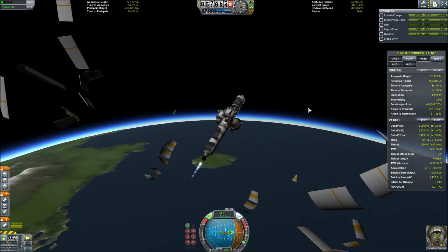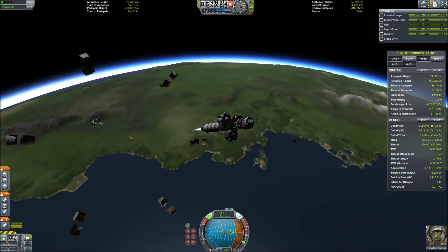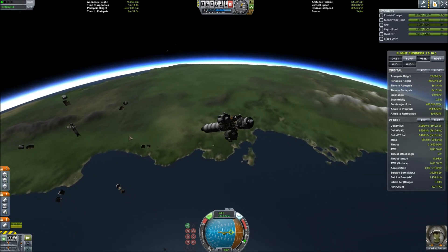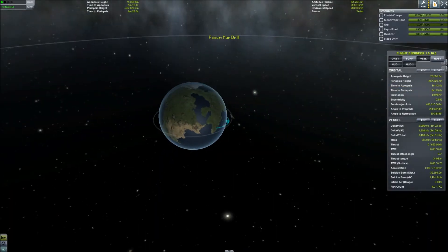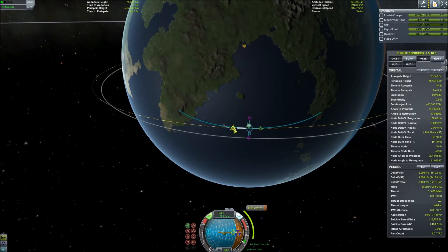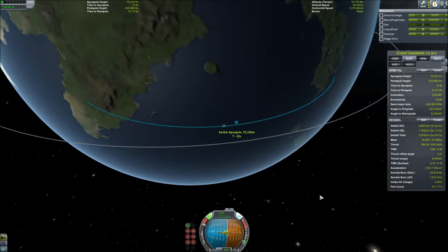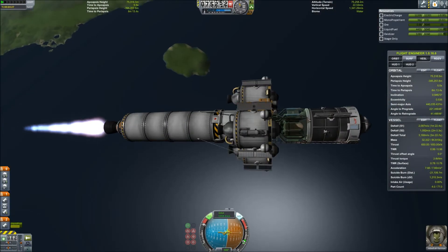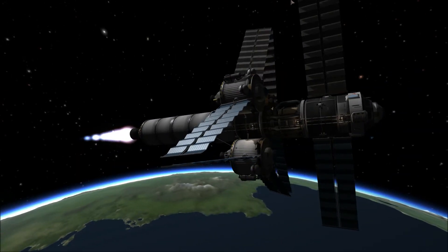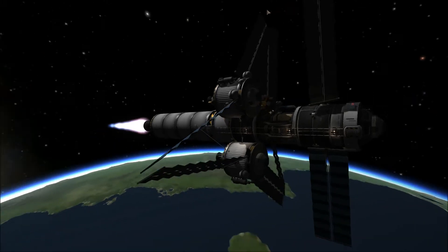Now you can see underneath that fairing I had my Mooner Drill on the front. You should be familiar with it from my previous episodes. One funny mistake I did make — and I didn't even bother to go back and fix it — is I left parachutes on my Mooner Drill. We're going to the moon; I don't need parachutes, there's no air. I just had them on there for the testing phase but forgot to remove them. I'm hauling a little bit of extra weight, but no big deal. We go ahead and circularize our orbit, deploy our solar panels, and start soaking up some lovely sunlight and power now that we are out of the atmosphere.